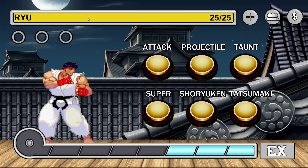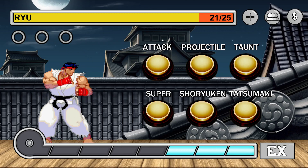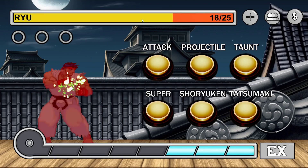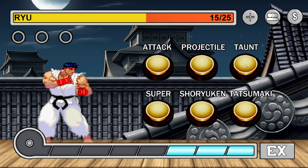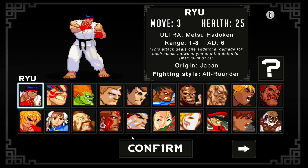Up the top we have the health bar to take damage from your character — just tap the bar and you'll get a little animation. If you want to go back to the character select screen, here is the character select icon up here — the one with the three people. If I click it, it goes back. So we head back to Ryu.